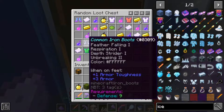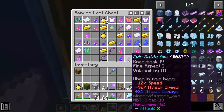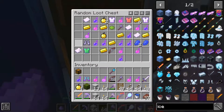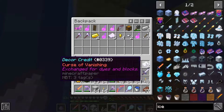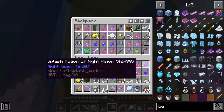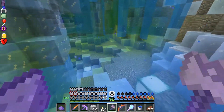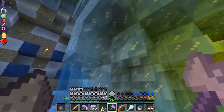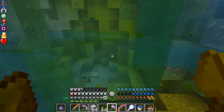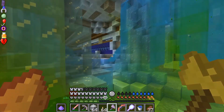Besides that, is there anything else interesting here? Some legendary leather armor - interesting. An epic battle axe. It's got a few more interesting things than the typical random loot chests, but nothing super crazy. Let's turn on night vision just to make sure we have all the chests in here. There's a squid! I didn't see any chests up above, so I think we're okay. That's just a light source - looks good.